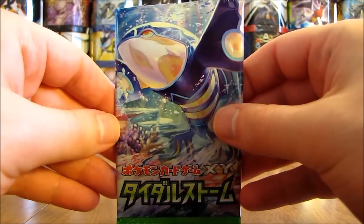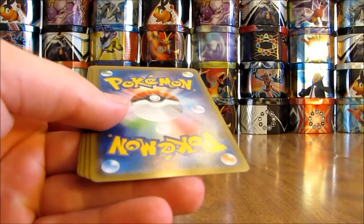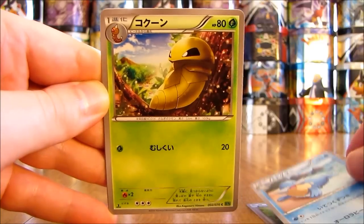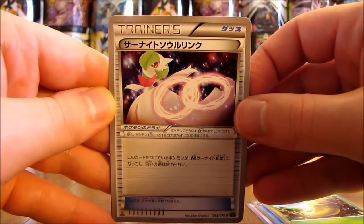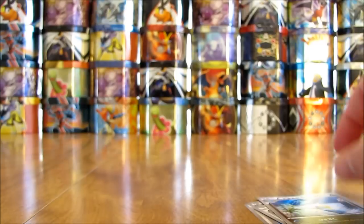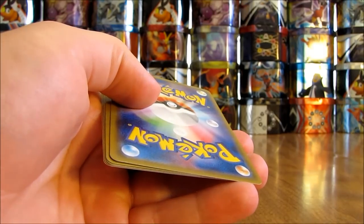On to the next pack. This pack starts off with another Skiddy, there is a Celio, Kakuna, a Trainer card which is Gardevoir Spirit Link, and finally a Kingdra. I can show you — the Japanese cards do not have the same rarity symbols as the English cards. English has a circle for common, diamond for uncommon, and star for rare. These ones actually have letters.